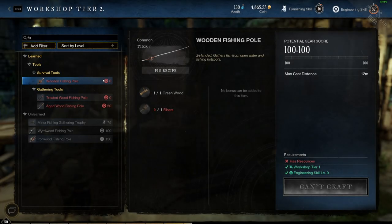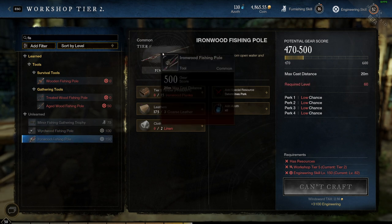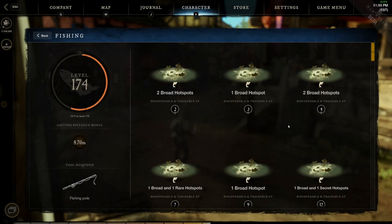I found three ways to increase maximum cast distance. The easiest was upgrading my fishing pole to a higher tiered one. The basic fishing pole gives about 12 meters of cast distance, but the best ones give about 20 — that's a big difference. You also gain a tiny amount of max distance for each fishing level up, and this bonus adds up to 10 extra meters at level 200 fishing.